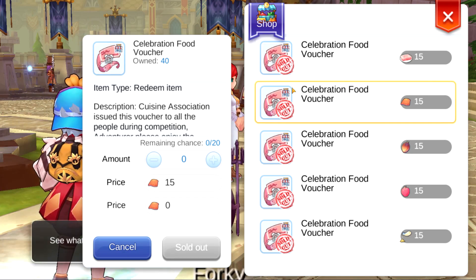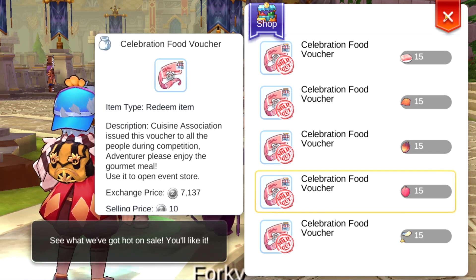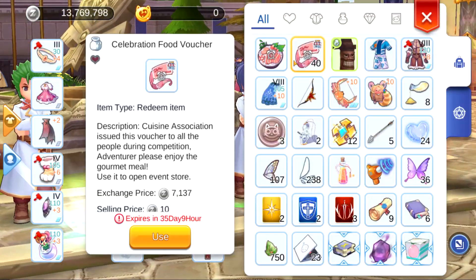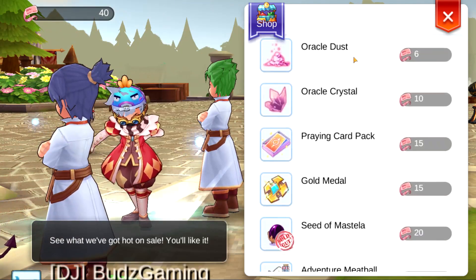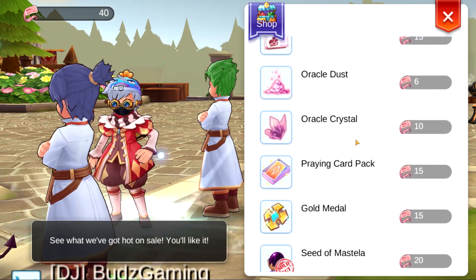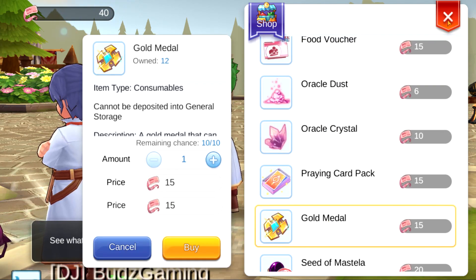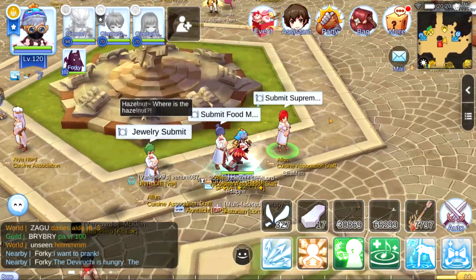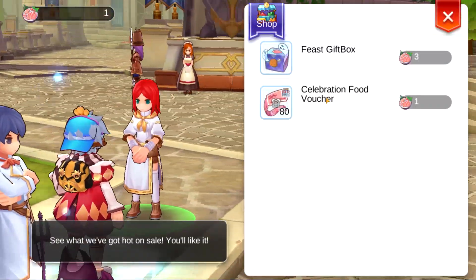I already took all of this since I got a lot of food materials, as you can see in here — celebration food. I took the Said Mustela, yeah the Said Mustela. And then the next one I'm going to get is going to be this one too, or maybe this one also.